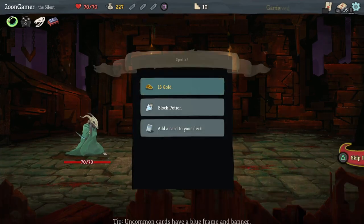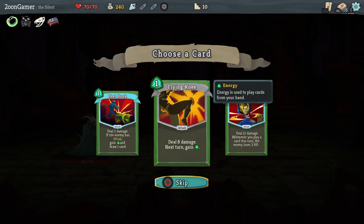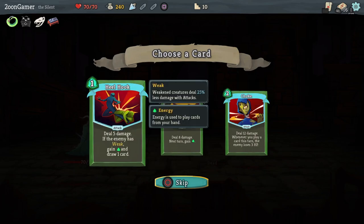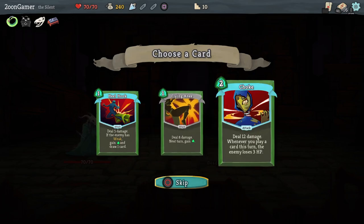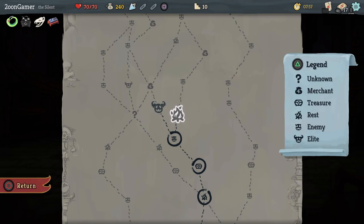That was the perfect card to come up in that situation with what — 5 or 6 enemies there. Deal 5 damage — fine. Deal 8 damage — that's one we've already got but it's good. Deal 12 damage — whenever you play a card this turn the enemy loses 3 HP. So that's similar to the other card where the more attacks you've done the more damage it does; if you play this one first and you've got cards with 0 cost, you can play them and they will damage the enemy. Let's try it — bit of a test run. I think we'll want to go to the elite.